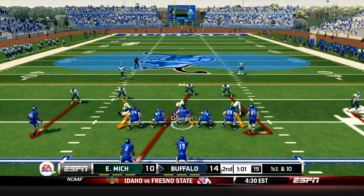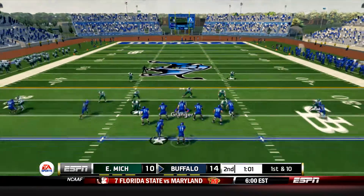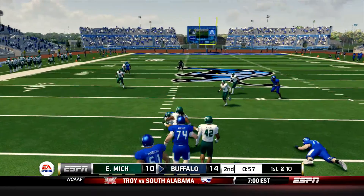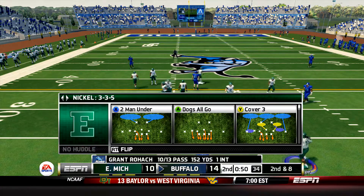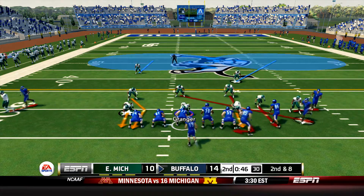Bulls will take over at their own 25 following the touchback, trying to add at least 3 before the end of the half. Buffalo gets the ball back to start the 2nd half as well, so points here would be huge for the Bulls. The Eagles defense trying to step up and stop them again after allowing 2 easy touchdown drives in this game. Sandwiched between them though were 2 very promising defensive efforts.